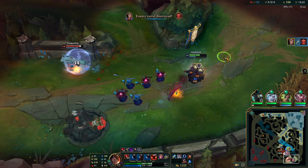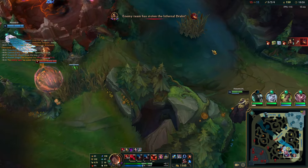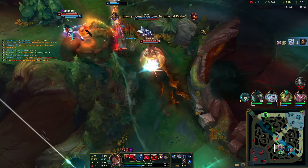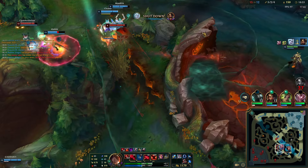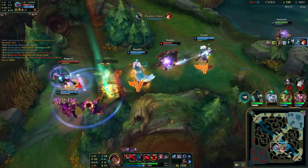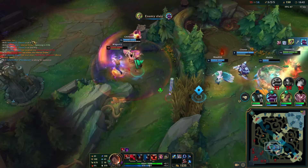I take down the tower and I'm gonna just rotate up towards the dragon fight. I arrive late, but I can kind of cut off Naafiri — she can't really go. So we're not willing to fight. If she jumps in, I'll just keep slowing her.